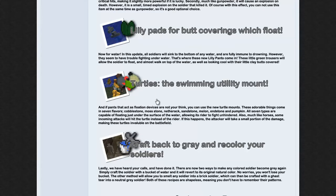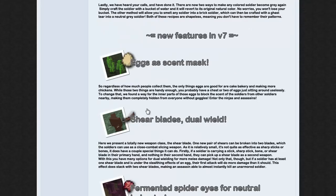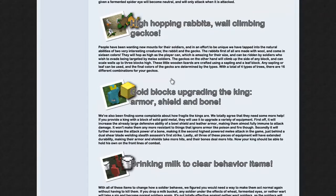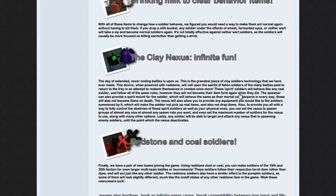Eggs and scent masks — I have no idea what those do and it's hard to figure out. The shears — they can dual wield weapons with some of them. Gold blocks given to the king will make them do more stuff. Clay nexus and drinking milk to clear behavior items — that can be useful.